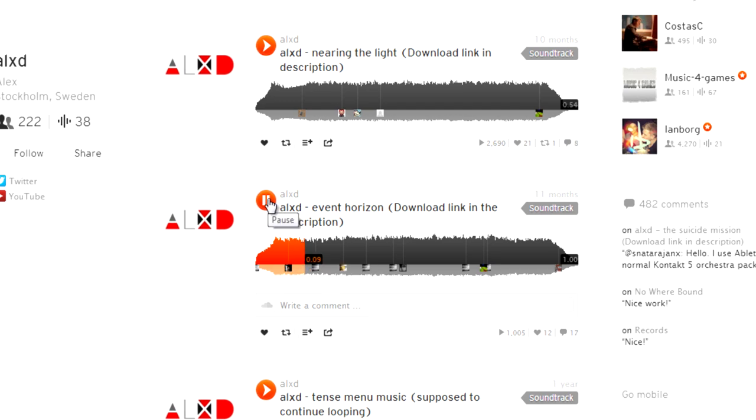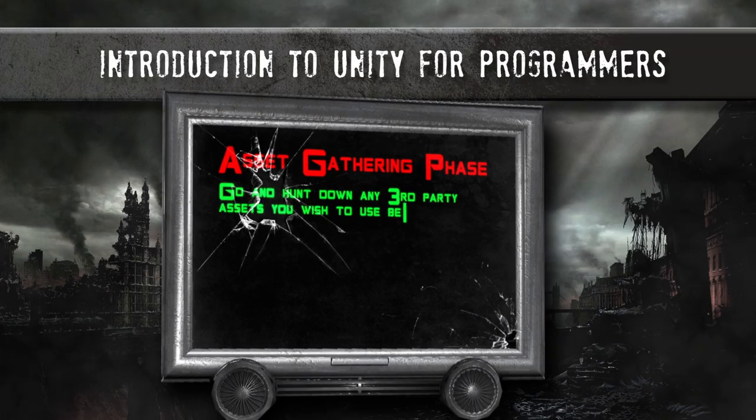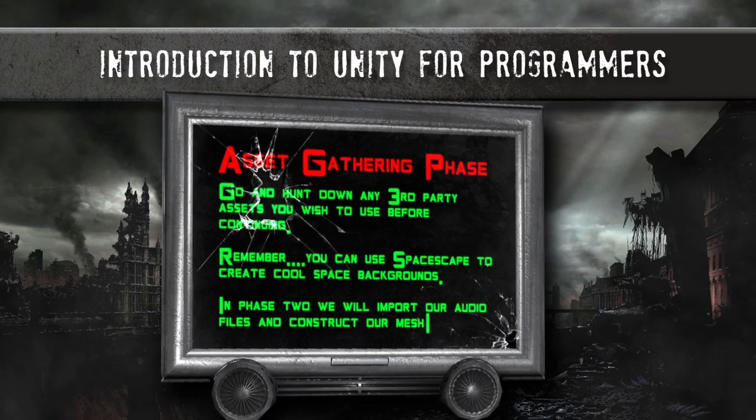So we now have access to high-quality sci-fi space music, many sound effects, and a skybox generation tool that will allow us to generate cool-looking space backdrops for our scenes. I've decided to build my core invader assets right inside Unity itself. Next up, I want you to stop the video and go off now and collect all of your sounds and music that you wish to use in your game. In the next section, I'm going to start creating the invader assets within Unity, import all of the sounds and music, and then we're going to revisit that original game footage of Space Invaders and plan out all of the systems and scripts we're going to need.